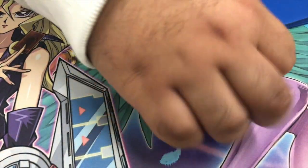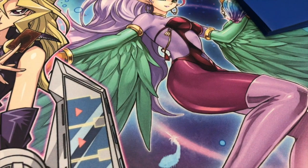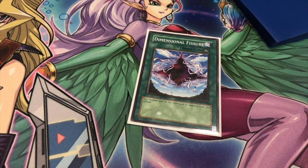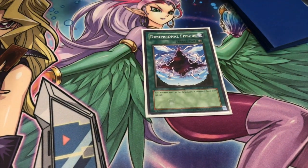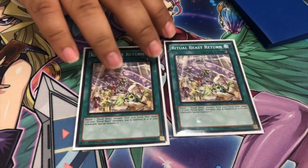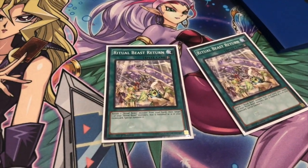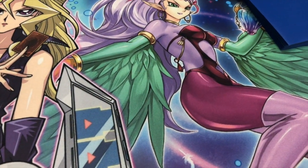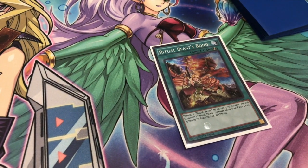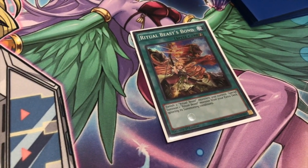On to the Spells. One Goat Sark — it's basically your fourth copy of Conahawk. One Deep Prison, which banishes any type of monster and synergizes well with the deck. Two of Return, basically another Monster Reborn type of card where you banish one from hand and special summon one from the graveyard. Bond is your Fusion card and it only requires two Ritual Beasts — Spiritual Beasts, Ritual Beasts, any of them will work. It ignores summon conditions for most of them.